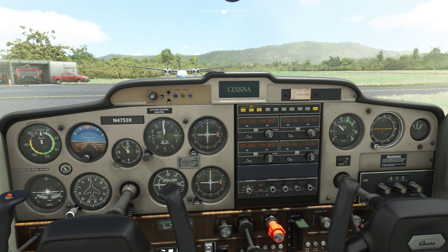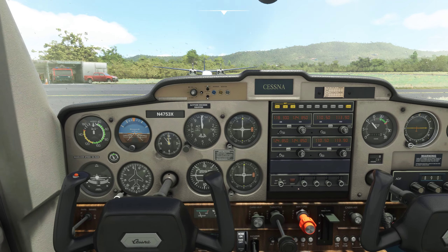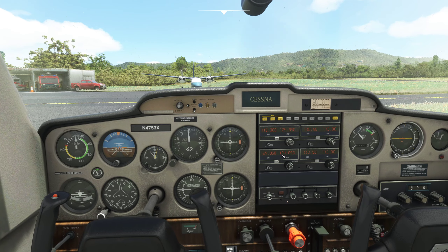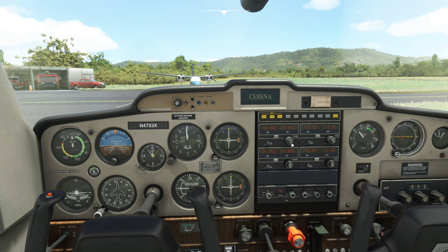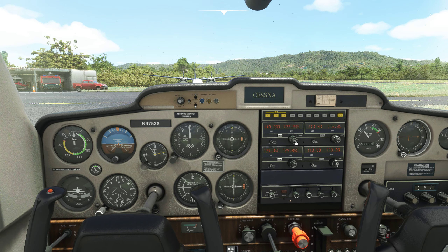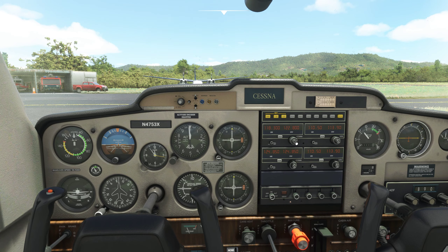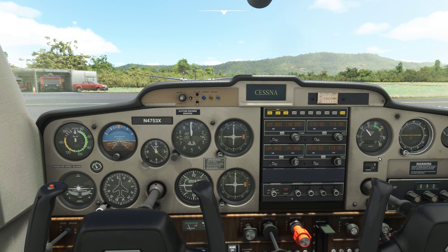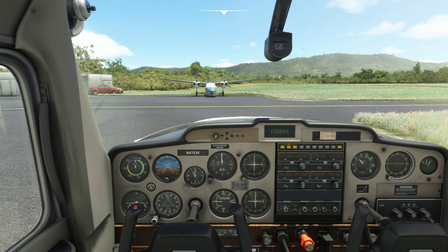Let's get it to 1200 RPM for warm-up. So what we're doing today is we're going to re-fly a flight I did about a year ago, and see how Microsoft Flight Simulator has evolved over the last year. 122.8 is gonna give us the common traffic advisory frequency.